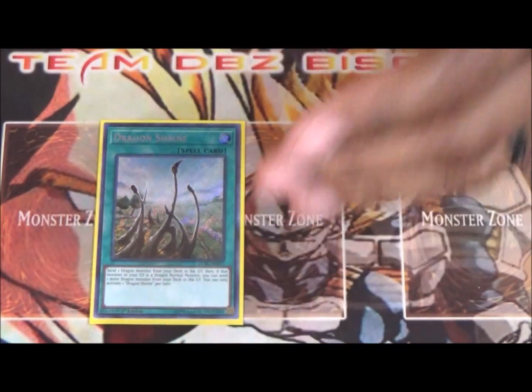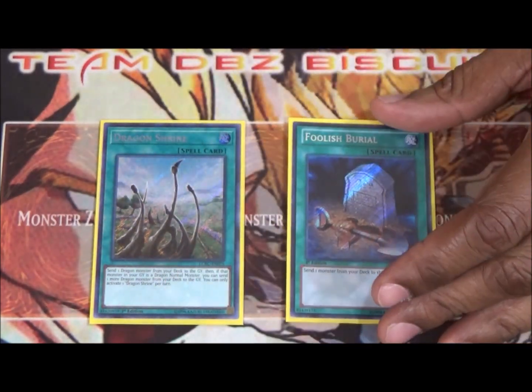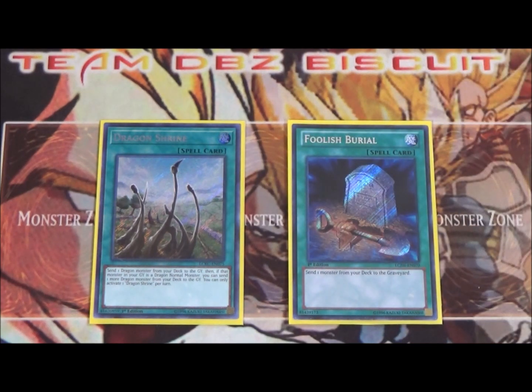Also running one Dragon Shrine and one Foolish Burial. This is very useful for getting those Dark Worms into the graveyard, or any of our other dragons that we want to put there to help extend our plays.